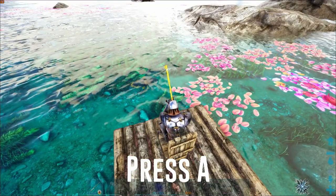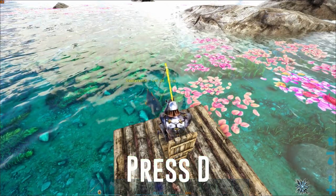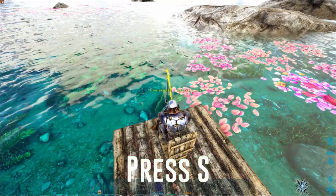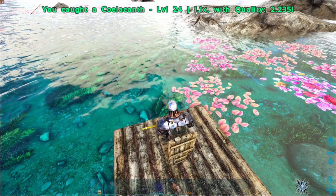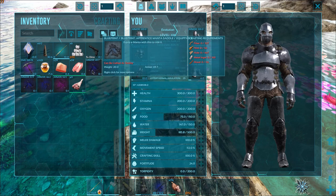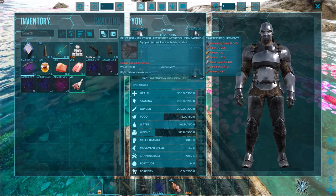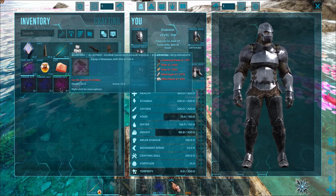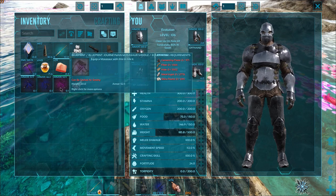Oh what's going for it, okay we're not gonna screw it up. I have complete faith. Oh my goodness there's so many! We did it! Oh my goodness we just got so many blueprints. We got an arthro saddle, we got a manta saddle, another manta saddle, terror bird saddle, and a mosasaur saddle - a journeyman mosasaur saddle. Okay, I'm liking where this is going.